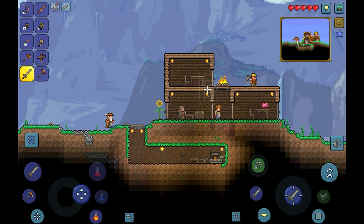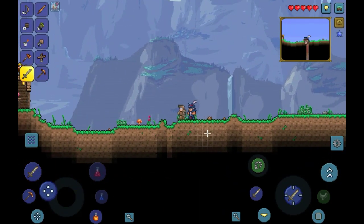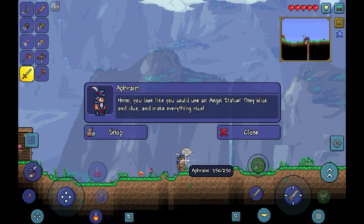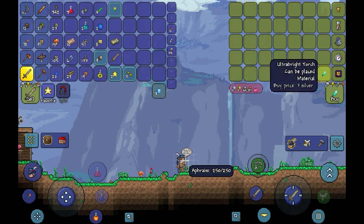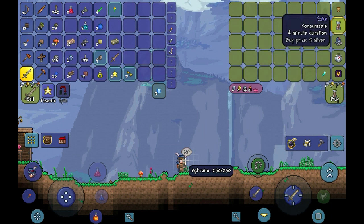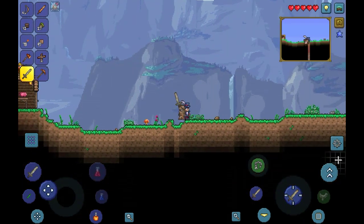The Traveling Merchant is an NPC that can appear randomly. He has a certain chance of spawning every morning once there's a certain amount of NPCs. They'll stay around for as long as the day is, and they sell you some random stuff. There's some pretty rare stuff you can get from them, but nothing I can really afford right now that I want to buy.